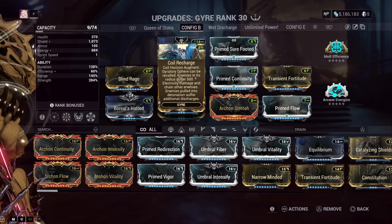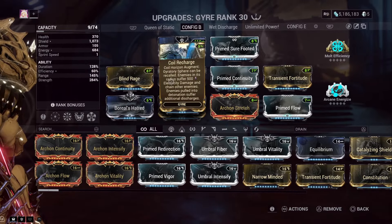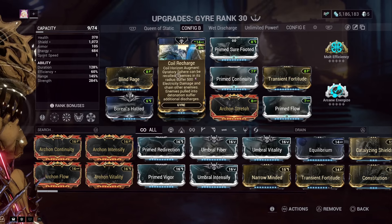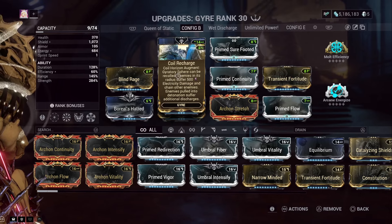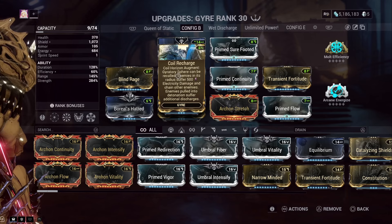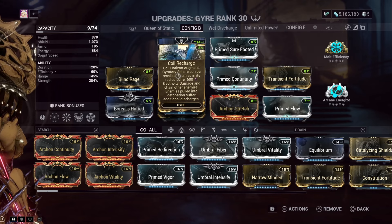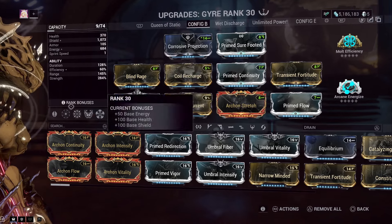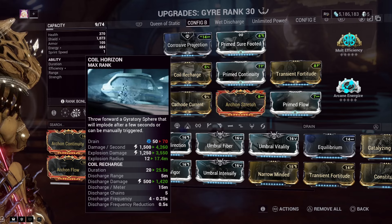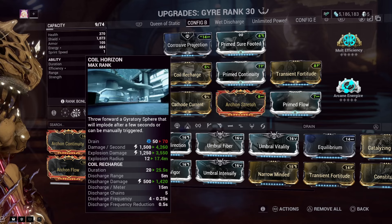It is called Coil Recharge and is for the ability Coil Horizon, which also happens to be your helmet ability, meaning you can make use of this on any warframe in the game. Gyre's Gyratory Sphere can be recalled — enemies in its radius suffer 500 electric damage and chain to other enemies. Enemies pulled into detonation suffer additional discharges. This description is very vague and does not describe it very well.